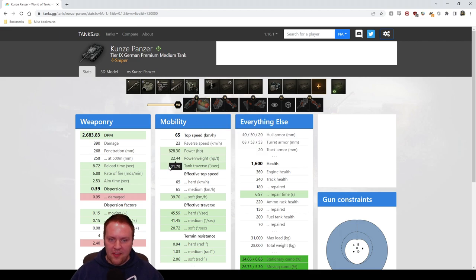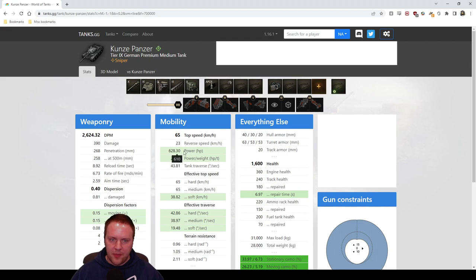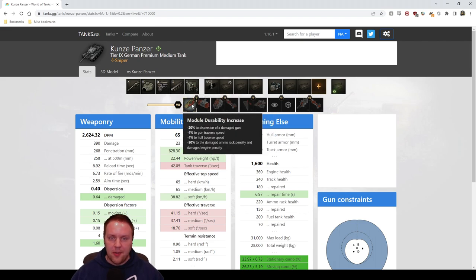If you take the other option you go from 43 to 45 degrees per second — a small two degree bonus you'd probably never notice. If you go down, you lose less than a degree. By taking module durability, you ensure that if your engine or ammo rack gets damaged you're not totally hosed. I'm always taking this one — I'm sick of debating it, it's just the easy obvious choice.